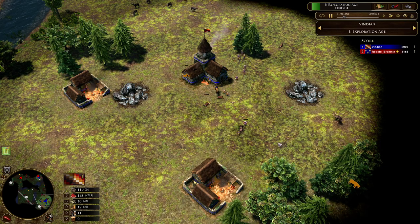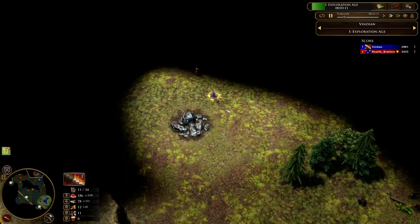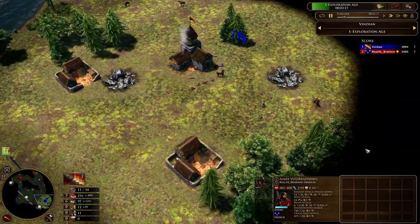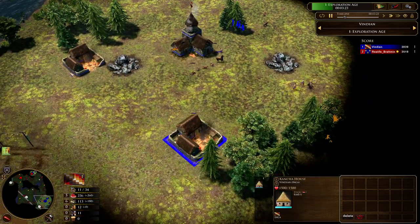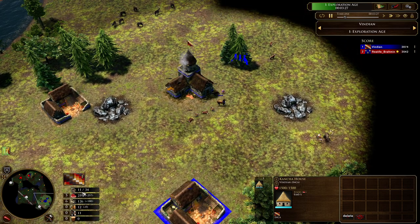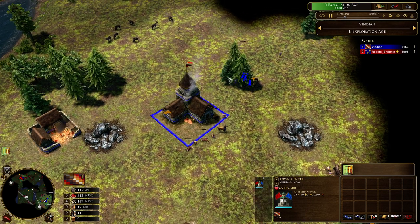My opponent hid his scout here so he wants to see what exactly I'm aging and when. I'm chasing his hero to make sure he doesn't know my plans. On this map, what I do is I don't go for kancha boom right away. I aged up with 11 wells as I just explained, but I'm also trying to get 600 food by the time the age up completes, so I can send my first town center big button — the Inca Scout Party — which gives me five spearmen.